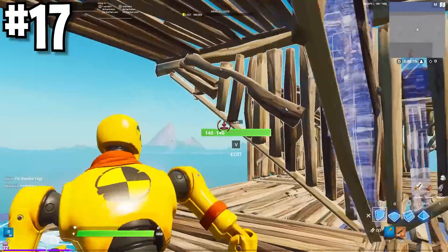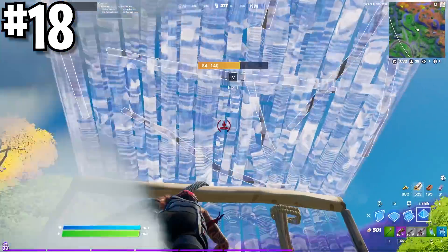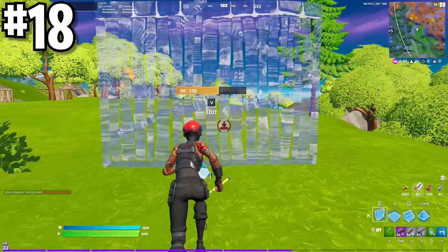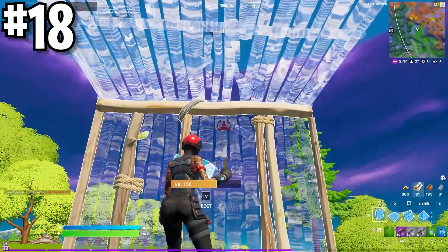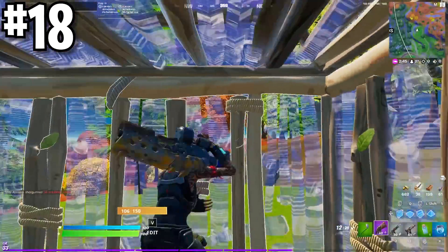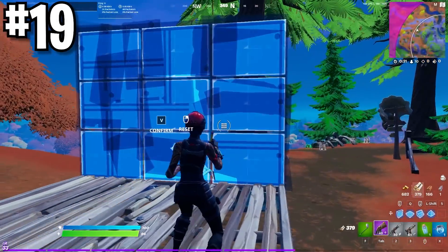Doing this just makes you more consistent in real games. Guarantee that some of you still don't know the correct way to box up. It goes wall, floor, cone, then finish with placing the walls around you. If you want a cone in your box when you do it, then it goes wall, floor, then wrap around with the walls and finish with the cones up and down. The reason for the floor first is so you don't place builds above you. No matter what edit you try to do, always select the corners of the tiles because you're faster.